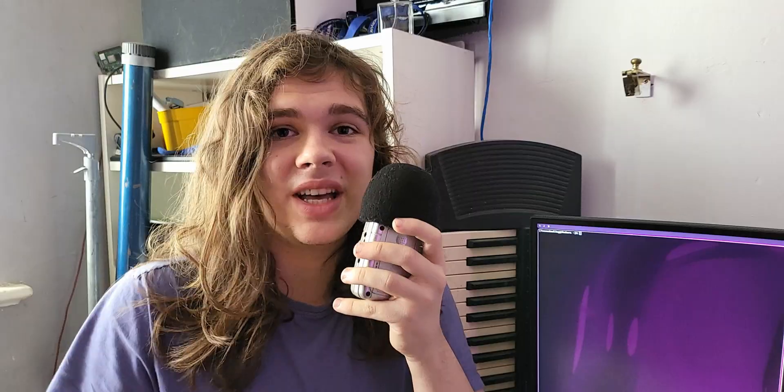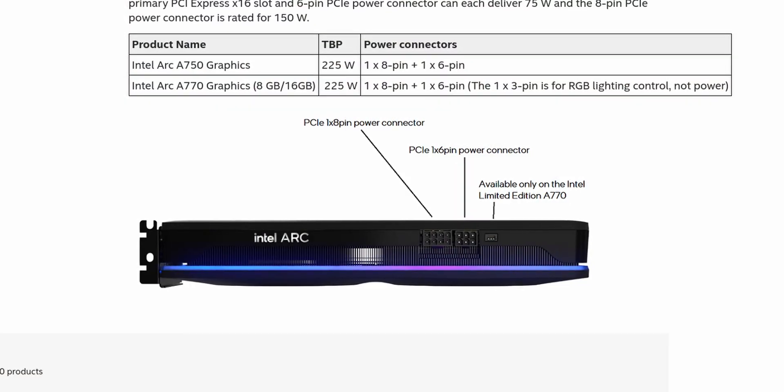Plus, it was pretty weird seeing a 6-pin PCIe power connector for the first time in ages. Generally now I think of some number of 8 pins or nothing, because I've repressed the 12-volt high-power stuff. But it turns out, if you go back far enough, or if you buy an ARC card, being able to detach those two pins from your power connectors does have a purpose.